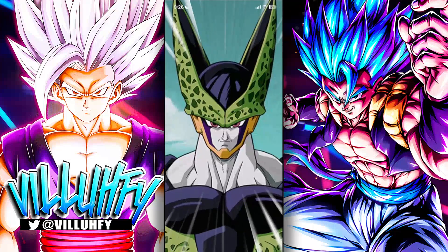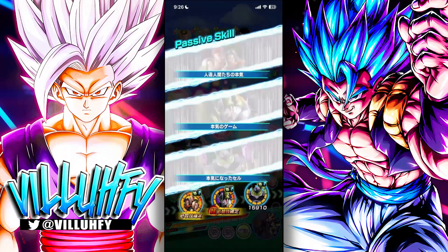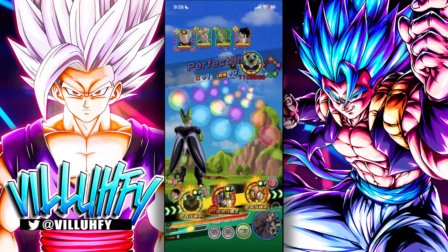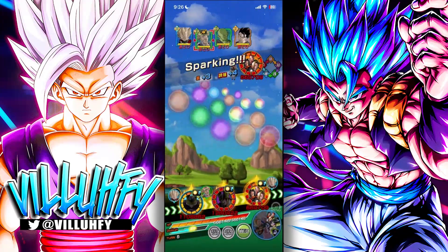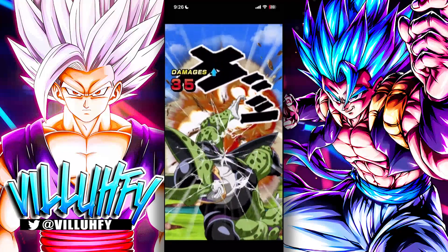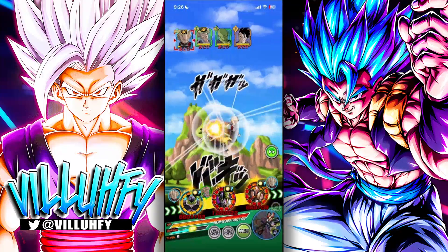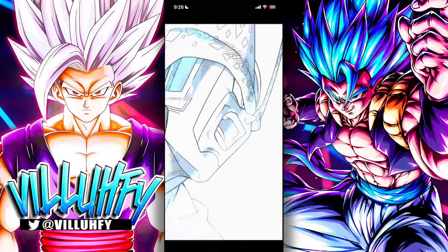One thing to note: the STR Android 21 can lock you in place — that's the only minor complication. We have two Tech enemies here so INT Cell will put in decent work. We're at 23 Ki on the Androids. AGL Cell is going to do his thing — hit around 6.6 million — and what we need is two supers from both Cells. We only get one from that Cell, so we wait on the AGL. But 14 million right there — that's the effect of Legendary Power combined with AGL Cell's extra links.